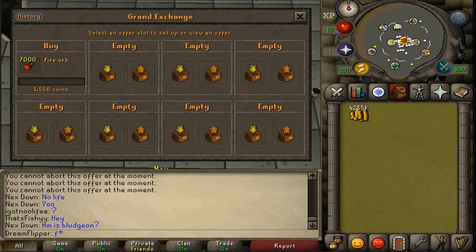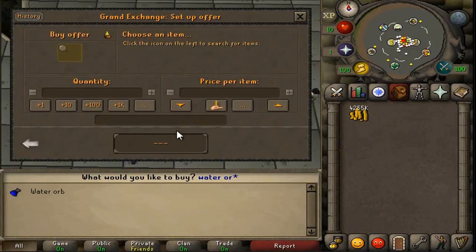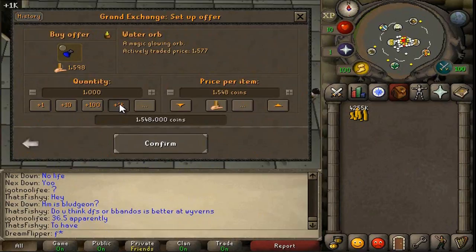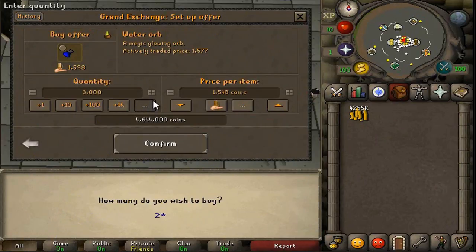Next up we're going to do the Water Orb. The Fire Orb has a good margin, and so does the Water Orb — it looks like it has over 40 GP. The Water Orb is traded pretty frequently, so we'll go ahead and do that. We'll just use the rest of our money — probably 3,000 or a little less than 3,000.